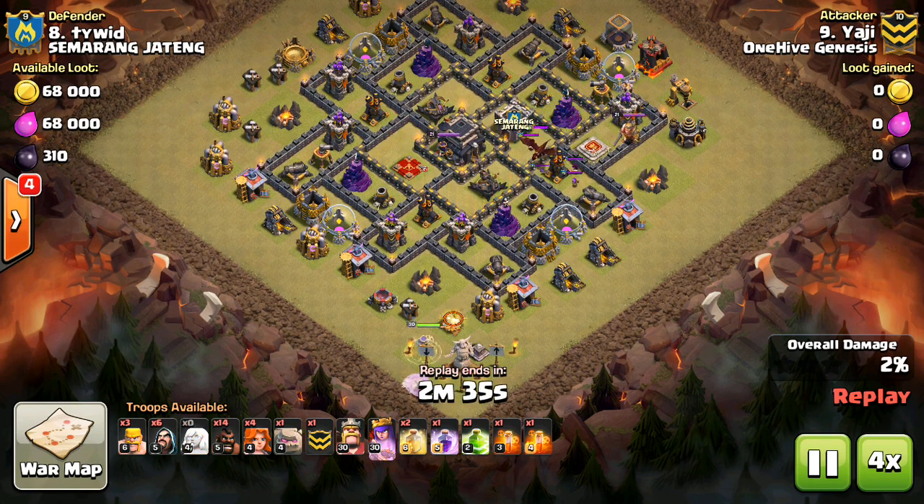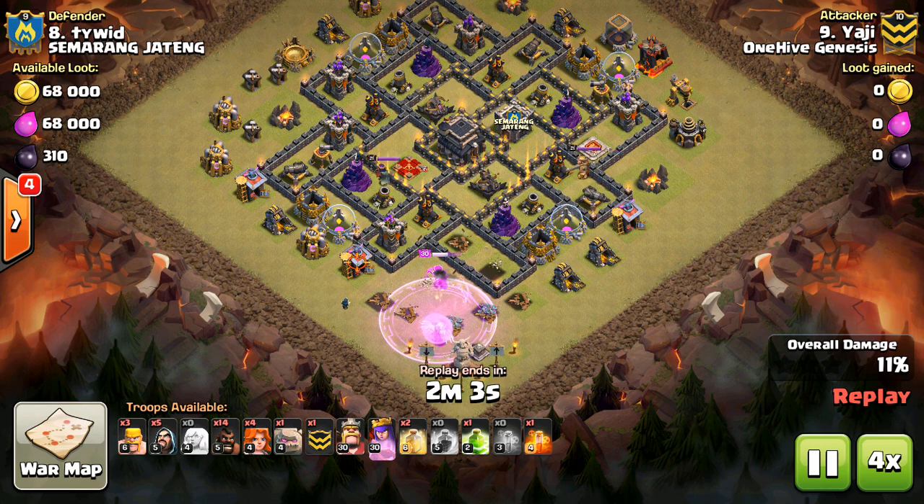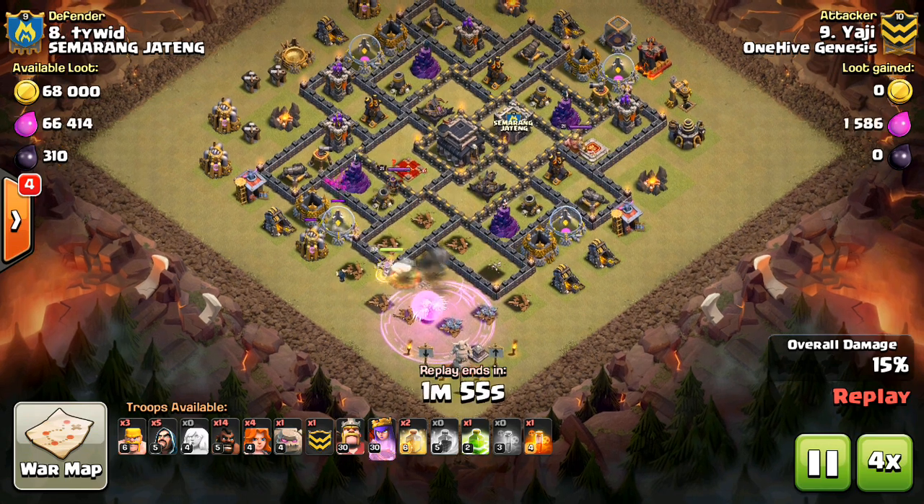Clan War main tip number 19: what to bring in the CC. At Town Hall 9, GoVaHo is very popular and you often find yourself bringing a combination of Golems, Valks, and Hogs. So which of these three troops should you bring in your CC?